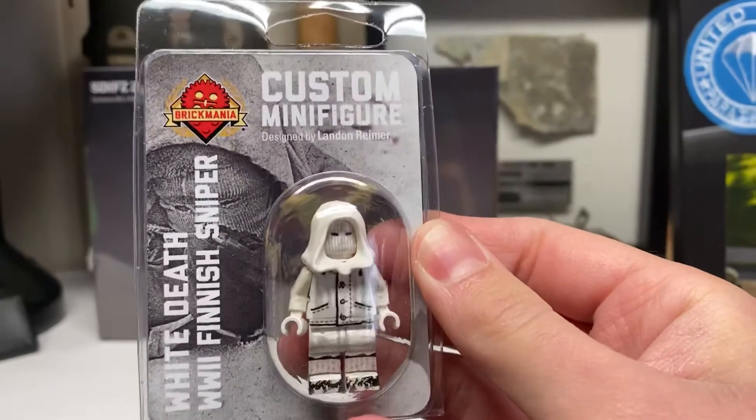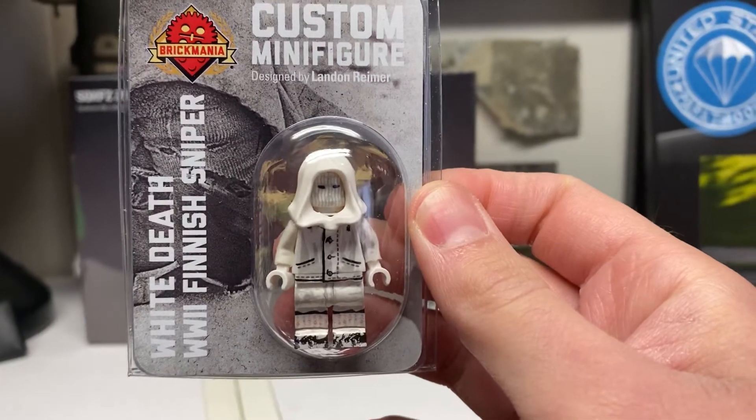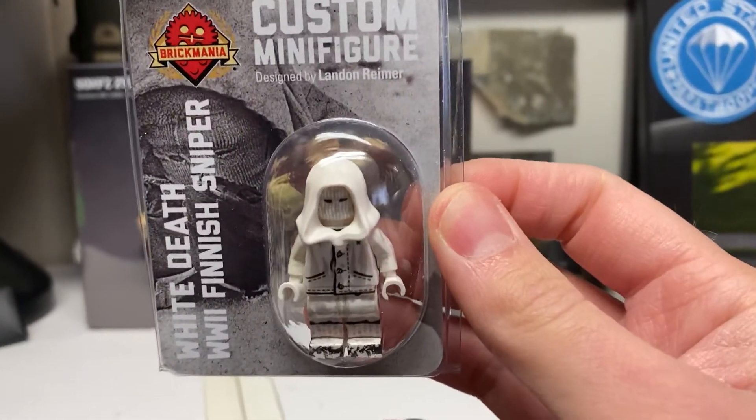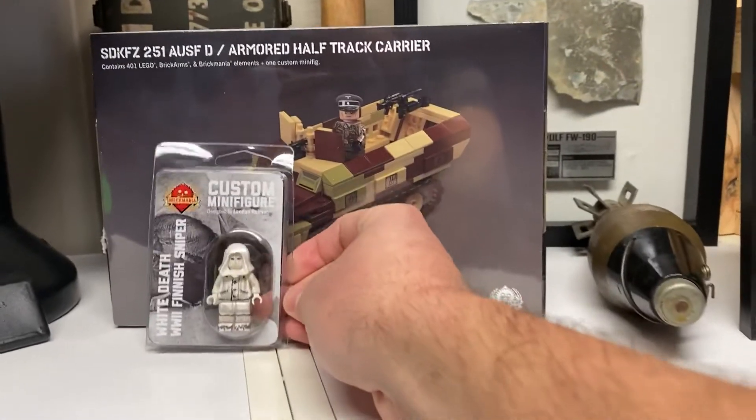And the White Death — the World War II Finnish sniper who killed around 500 enemies. I'm not sure if it was Soviets or Germans that he was killing, but he did it with a Mosin, with iron sights, which is pretty cool.